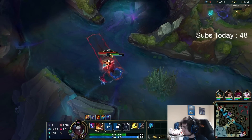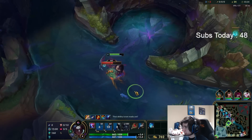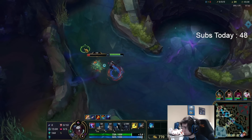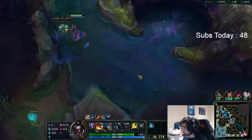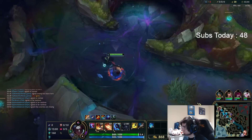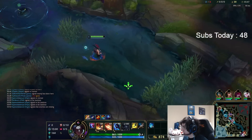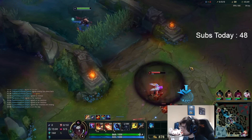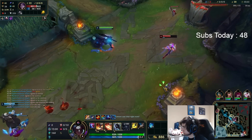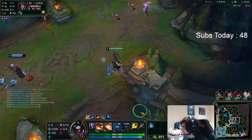You can actually manipulate the direction Scuttle goes. If you stand directly in front of it, it turns. And if you stand directly behind it, it kind of pushes it along. So if you're ever in a Scuttle situation, that's something every jungler should know — it's very important. She has to go for the bot Scuttle right now to not get punished. And she's not going for it, so I can get double Scuttle and go for a gank.